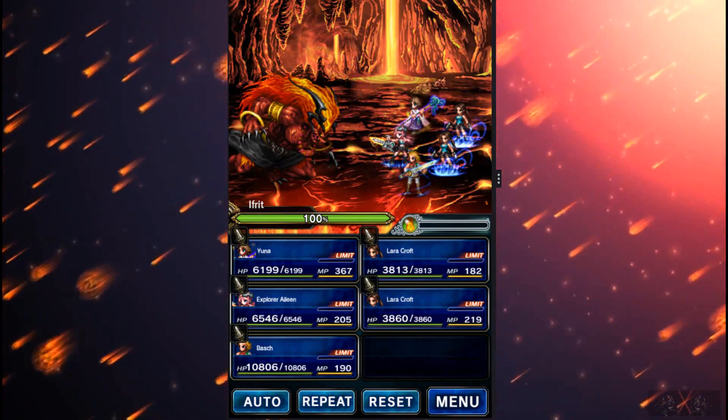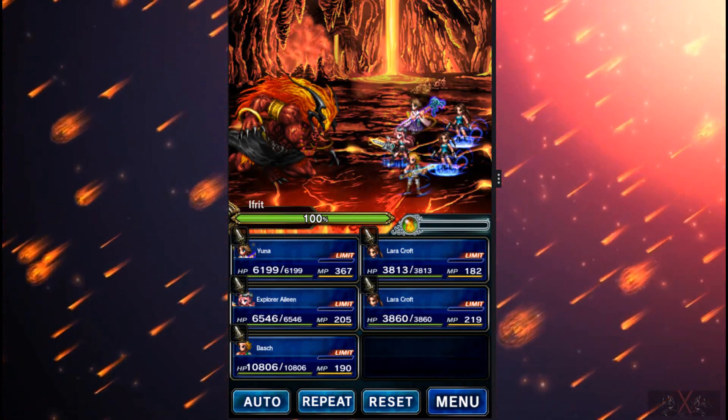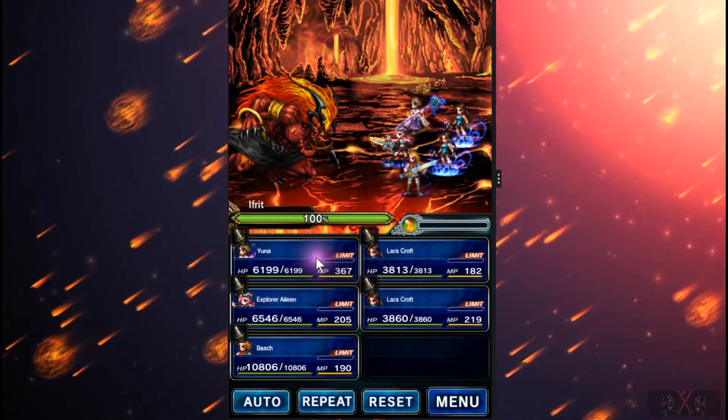Hey guys, welcome back to Final Fantasy Break XPS. Today will be Efrid level 3 vs Tomb Raider. I have free-to-play 2 Lara Croft and 1 Explorer Eileen.